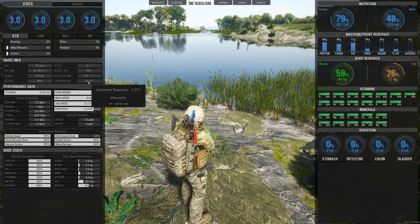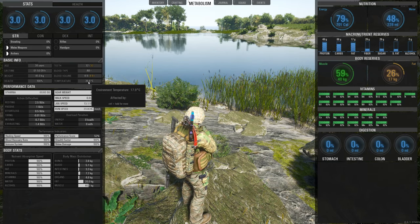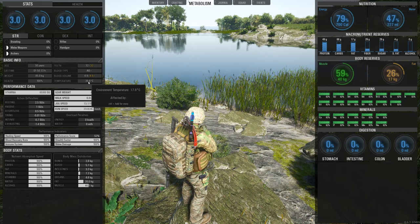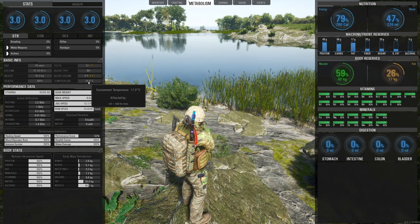The first thing to keep an eye on is your temperature. Your temperature always needs to stay around 37 degrees Celsius. Anything too high will make you overheat, and anything too low will make you freeze. That's the target you're aiming for.